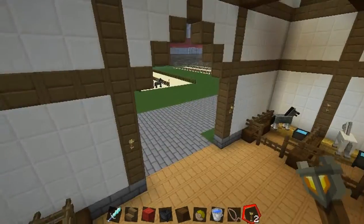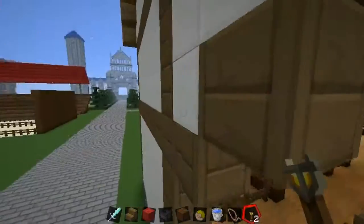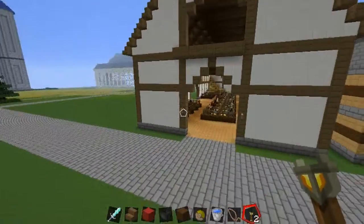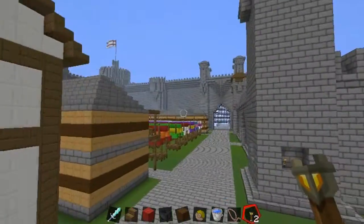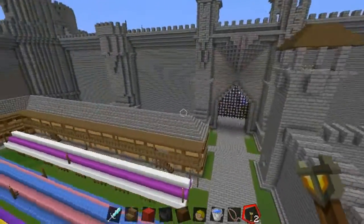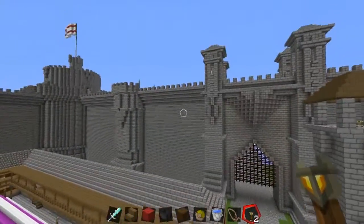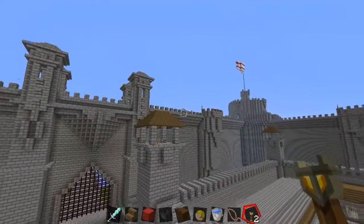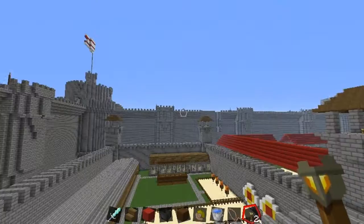Hi guys, thank you so much for watching. As always, we are back with the big fortress build. In the last episode we did the stables. This episode is going to be a bit of a different one — we're not going to actually build any buildings. Up to now I've not actually put anything in place to allow you to walk up onto the top part of the castle walls, which is obviously a bit of a problem.